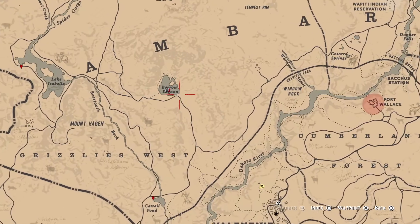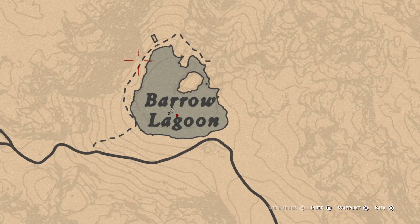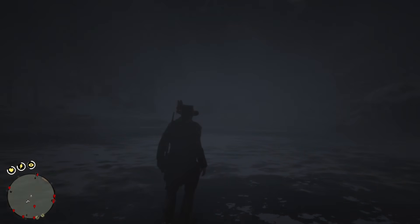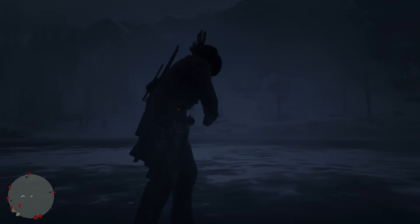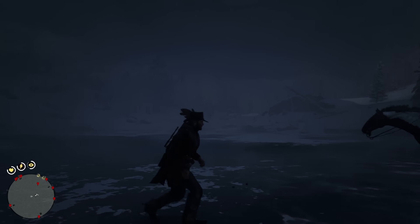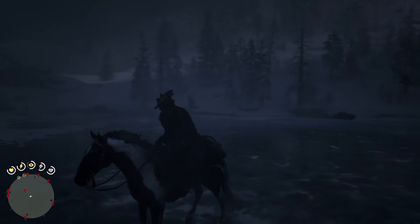Location number nine is going to be Barrel Lagoon, which is northeast of Mount Hagen. Here you can just drop the bait on the lake itself — pretty straightforward. If you're going up to these locations in the snowy mountains, it does have some downsides. The visibility can be pretty poor up here at times, and it's quite a distance to the nearest trapper, so if you decide to come up here, try to bring more than one horse.